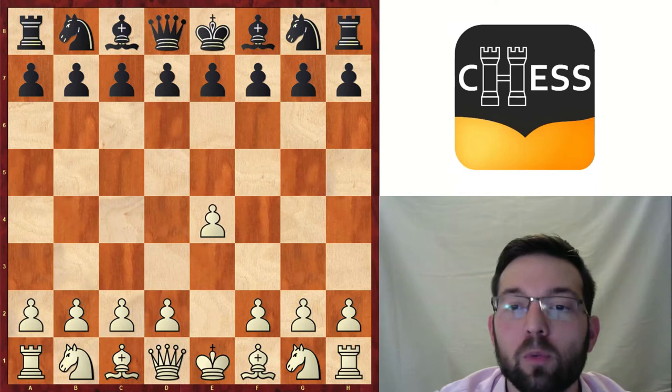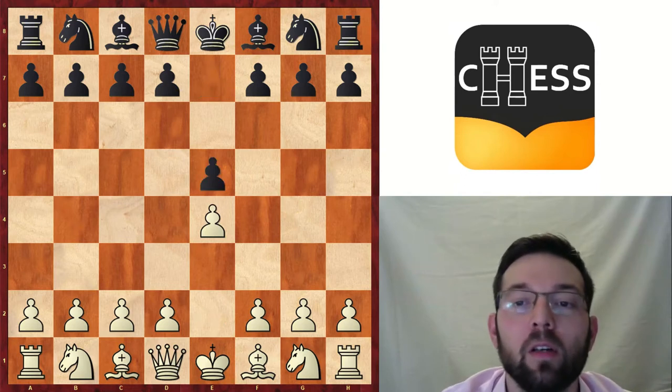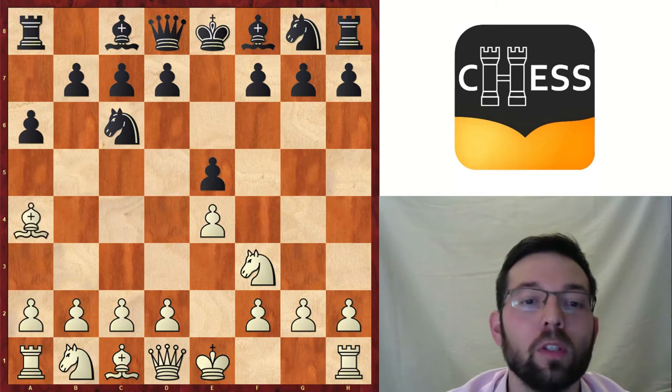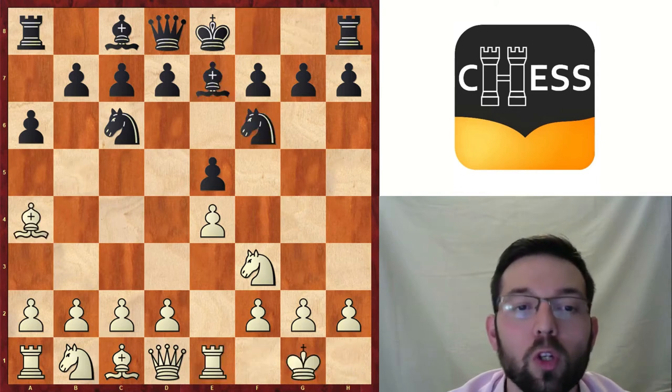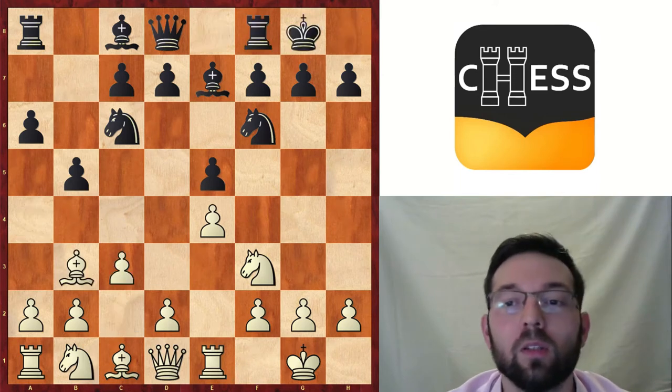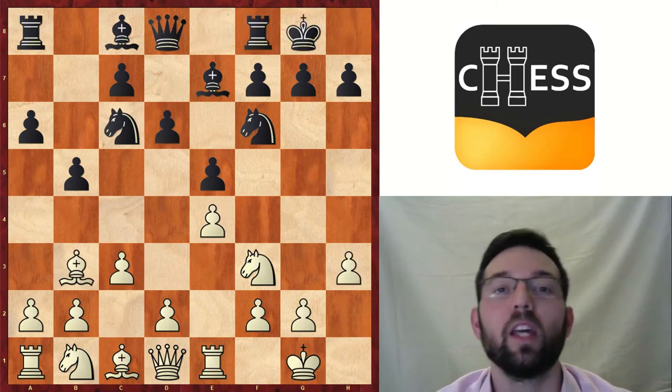It appears after the moves e4, e5, Nf3, Nc6, Bb5, a6, Ba4, Nf6, castle, Bb7, Re1, b5, Bb3, castle, c3, d6, h3. Here we are.